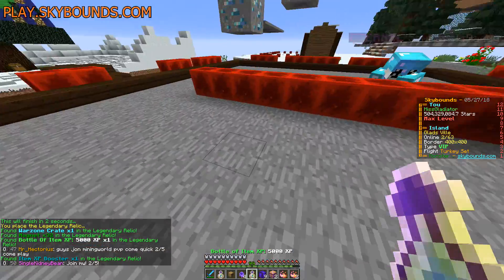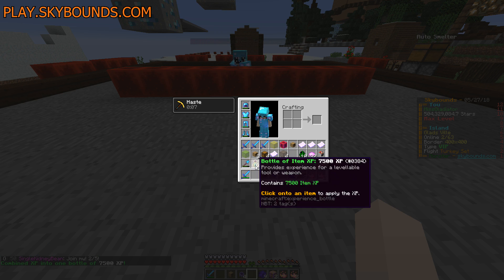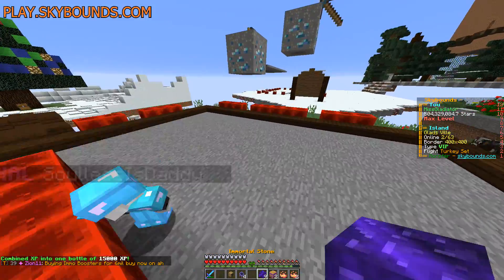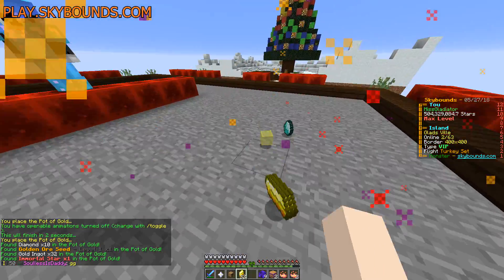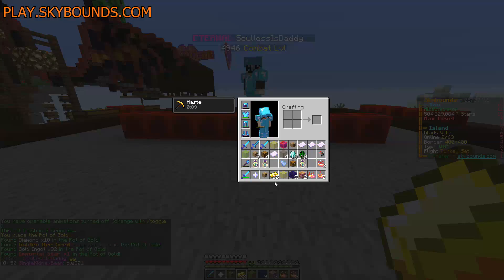Bottle of item XP, challenge XP bottle, bottle of item XP. We don't need magnets — we have tons of those. We don't need flash heals either. But we have four pots of gold — can we get any of the lucky set? Oh — Immortal Star though, that's actually really useful. Sweet deal!